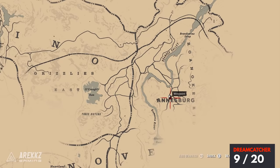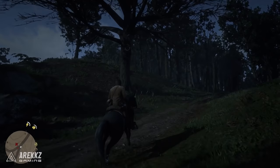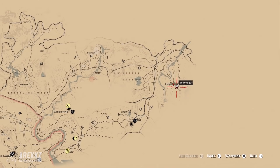For the next one we're going a little bit south from our previous location. Put your waypoint kind of between the N and the E of Andersberg, and go to where the road splits. There's a tree just on the edge of the road — you don't even have to go too far, you can see it right there. You can actually interact with your next dreamcatcher without getting off your horse, though I dismounted to make it clearer to see.